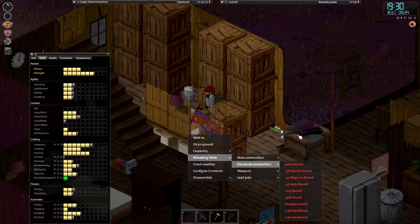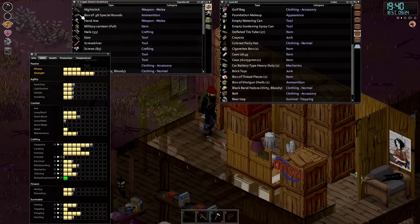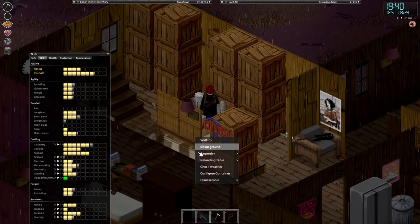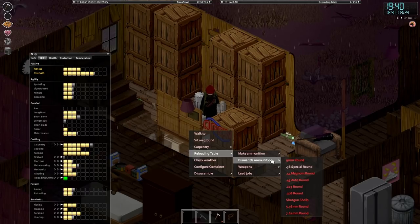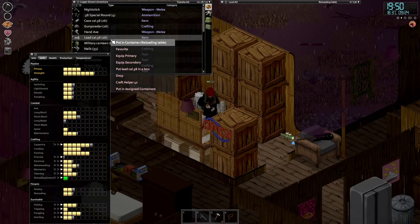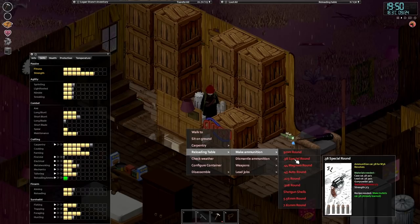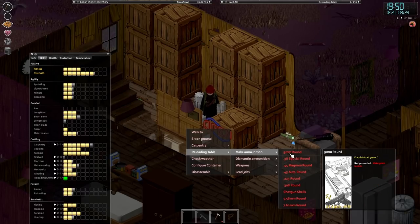We do have some spare ammunition in here because I grabbed some earlier - let's test that out. We've got a box of 38 rounds. Disassemble ammunition - let's open it up and disassemble. We're getting the cases, getting the gunpowder, getting some lead. This is cool. And then can we just use that to make the bullets again? No, we need to be level three to actually make it.